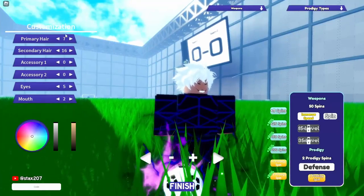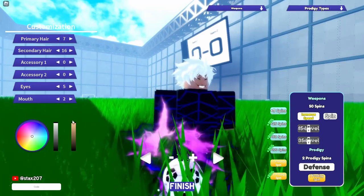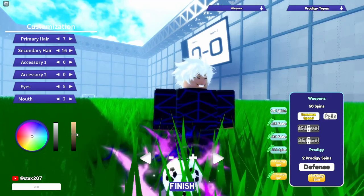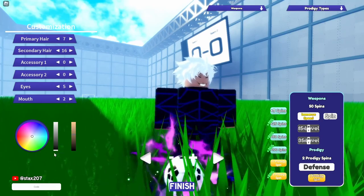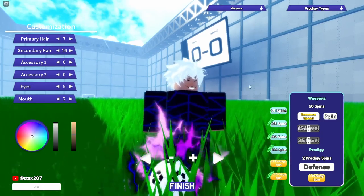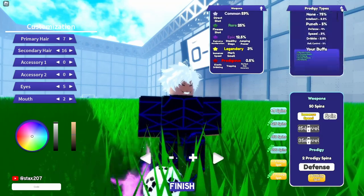You can customize your character — primary hair, secondary hair, you can rearrange. Here's your body color, and then you have your hair color, but you need to change it first and then it's going to make the color different.